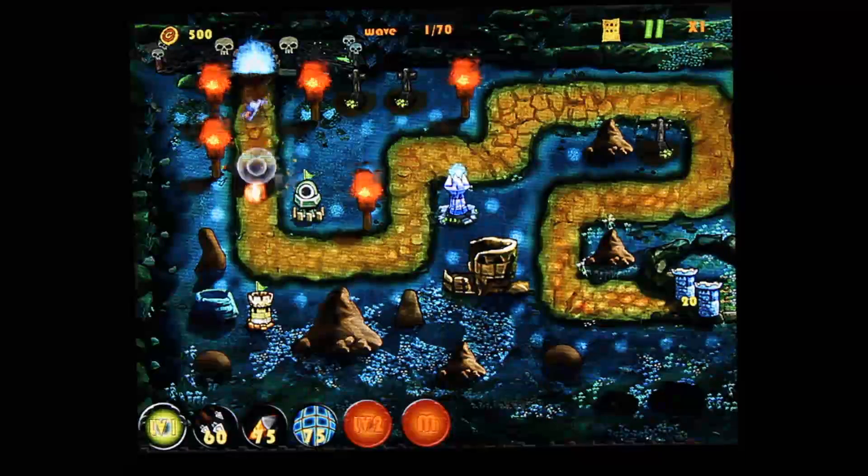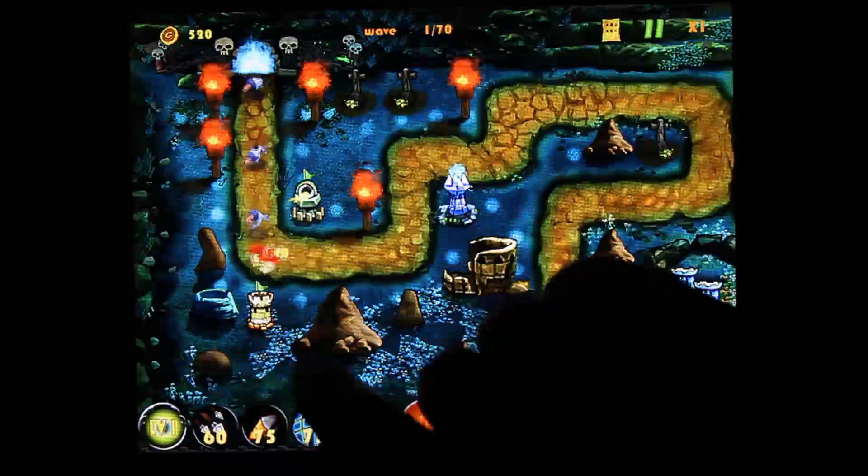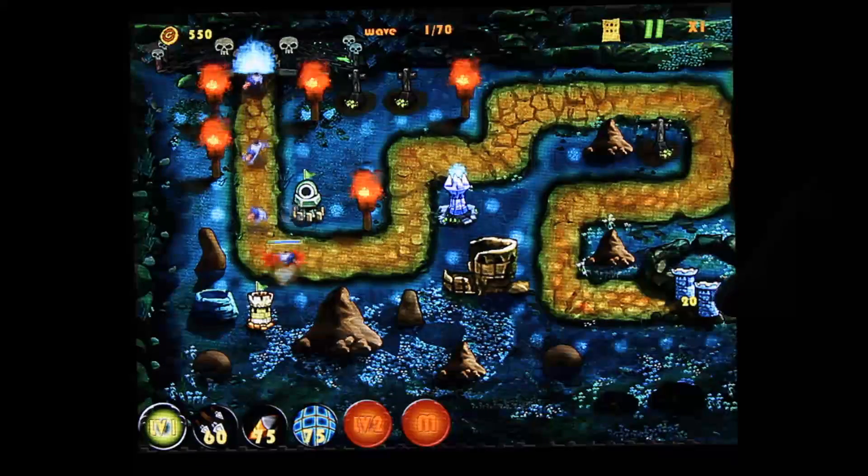You start with a few towers already there. Here I have the missile tower which does splash damage, here I've got an arrow tower, and over here I've got an ice tower that freezes which slows down enemies. And you're trying to protect your castle back here.